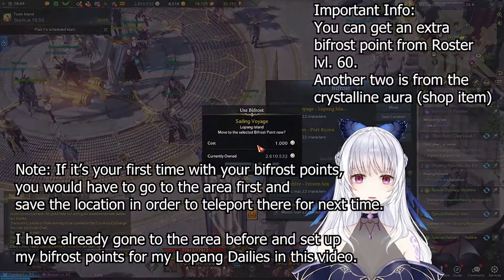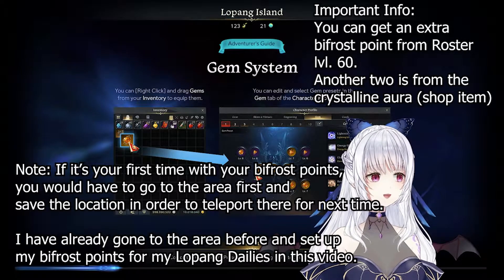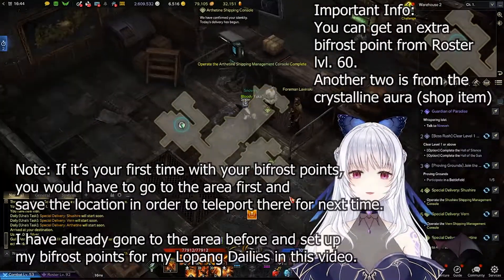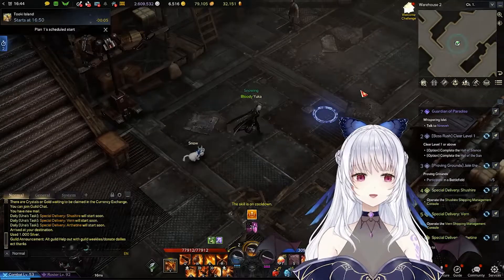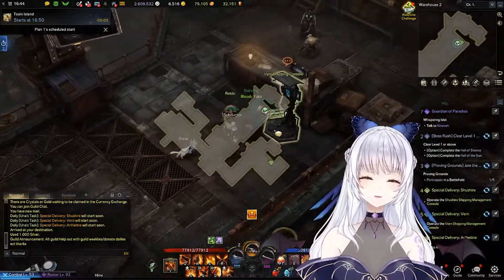Just click on the island, wait a little bit, and accept the quest. Then set a biport in each of the areas you want to get silver from. Pick up the packages there. You can see that I have Shushire, Arthur, Neria, and North Vern as my Una's daily quests — and that's basically the tip for getting a lot of silver.